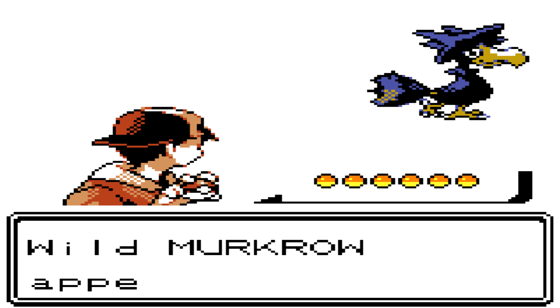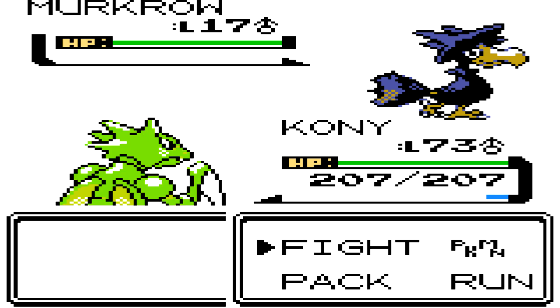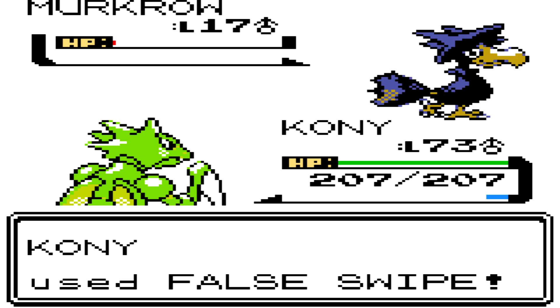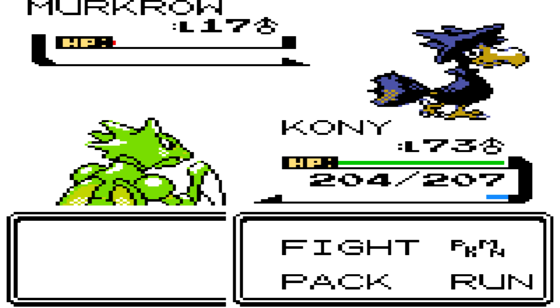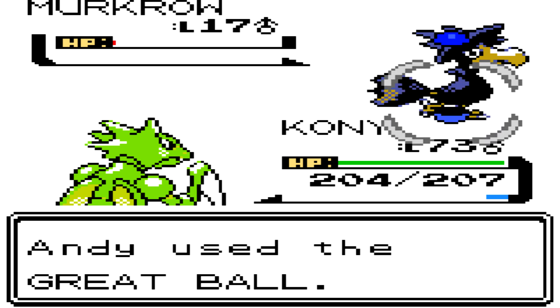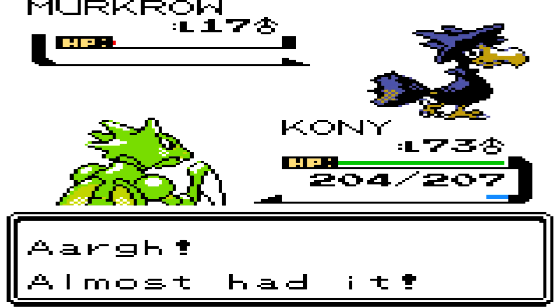There we go, we found Murkrow — a very unique Pokemon. It's unique to generation 2 in the sense that it's a flying dark type, which I don't believe has been made since. It's not very strong in this game, but it's become stronger in generation 4 and onwards. If you want to use one on your team just because it looks cool, go right ahead. Murkrow has always looked kind of cool and it's always been one of my more favorite Pokemon, so let's just capture it real quick.